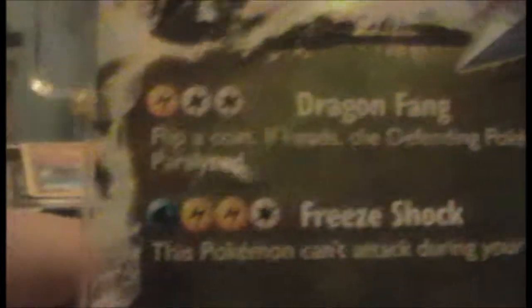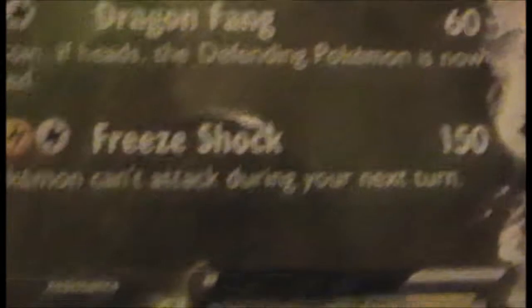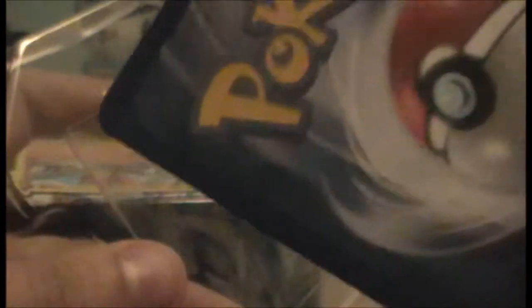Here he is — Black Kyrem EX. That's an interesting combination of things. That is 150 HP. You can't attack with it in your next turn, but it's got a lot of HP. Black and White 62 — it's a promo card. I actually have a few promo cards in the very early set. It's a very shiny card.